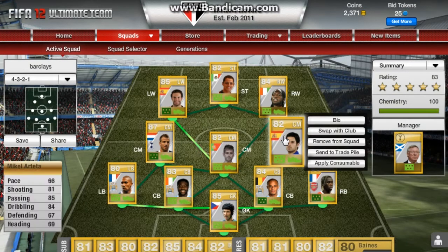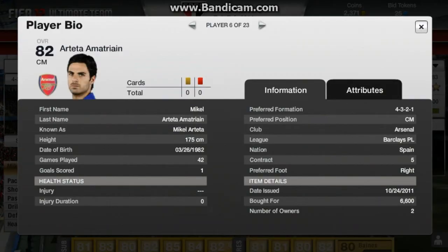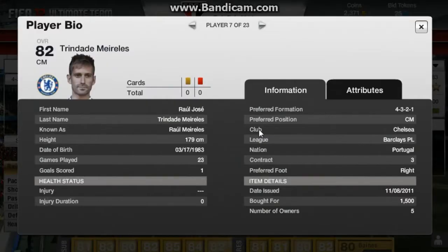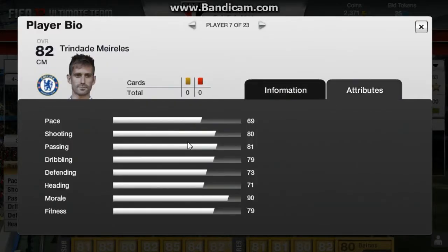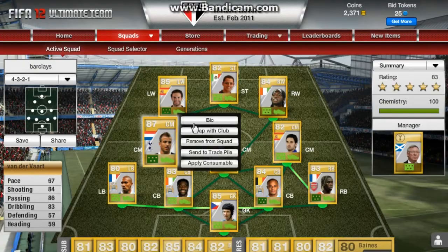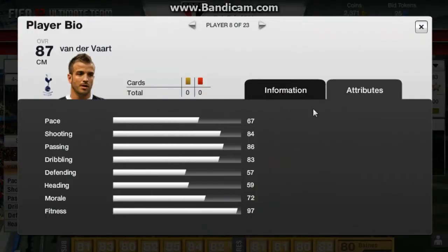In the centre mids we have Mikel for £6,600. I've got Rooney or Morellis for his long shots — his shooting is 80 so I just use him. And then who I also got yesterday: Raphael Van der Vaart. His stats: shooting 84, passing 86, and dribbling 83. So that's great.